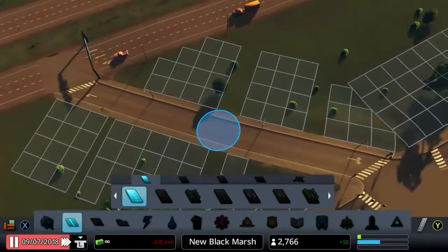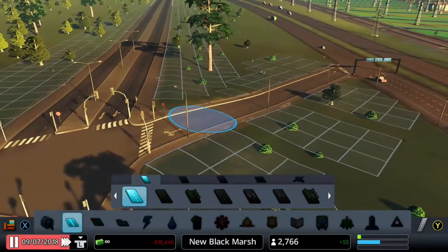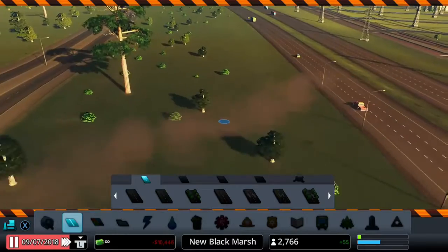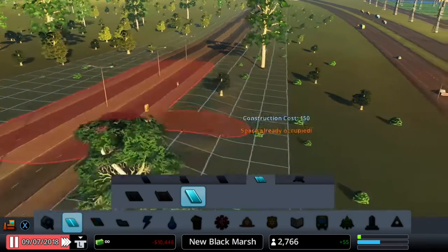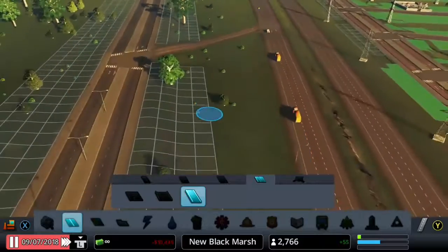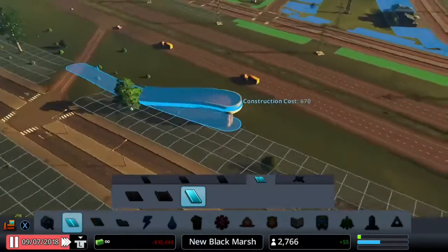I've used the wrong road — should have used a highway ramp. It shouldn't be a problem to delete that. Using a highway ramp now, let's stick it here and try and get onto the other side using a ramp and get it around.